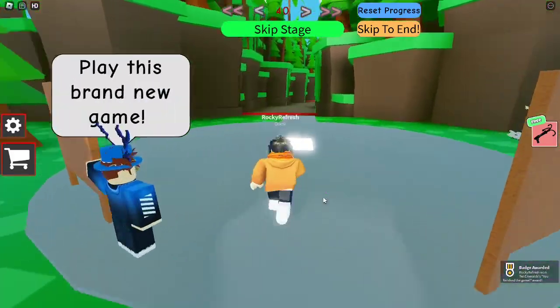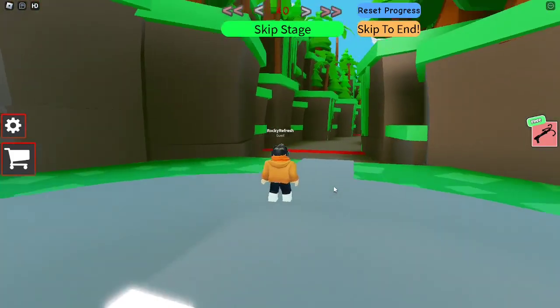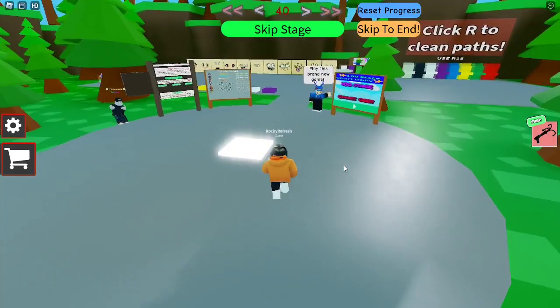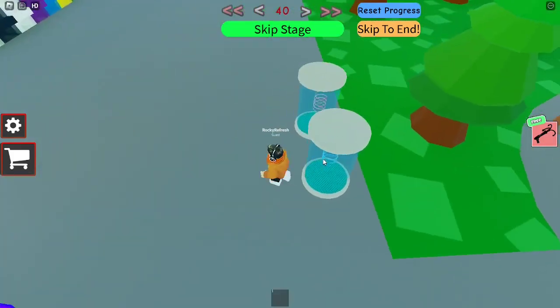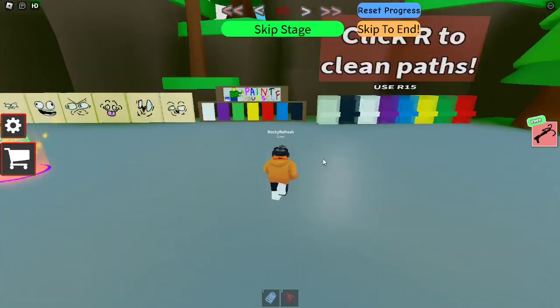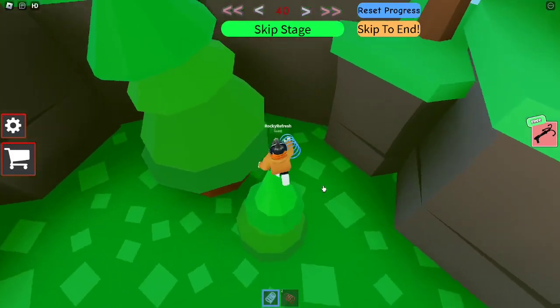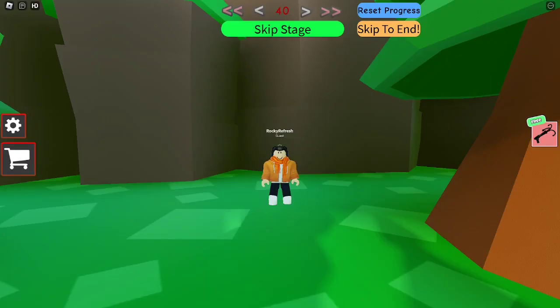That was a really cool obby — it had some really nice stages. The decorations and the aesthetic of the obby were really, really cool. We got all this stuff here — we got the gravity coil, we got the speed coil. We can use the gravity coil to try and get up on the terrain. After beating the forest obby, that is going to be it for this video. Leave a like if you enjoyed, and thank you for watching.